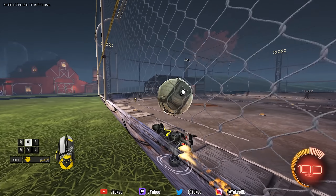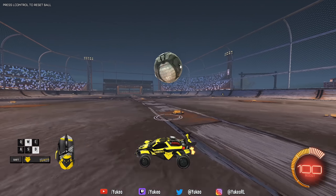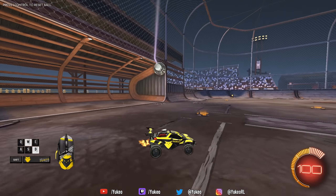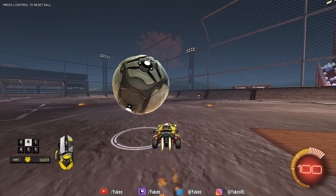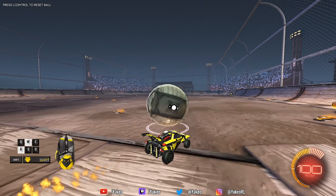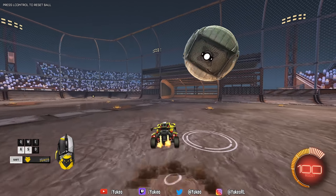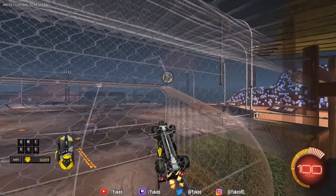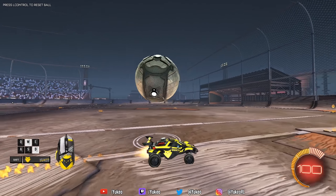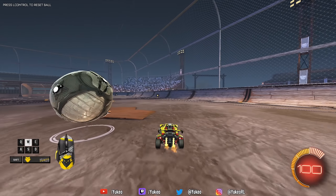Then once you're doing this, you can start dribbling with an angle and doing bounce dribbles. Keep the ball right, left, right, left, and just take a shot. So like more angle — you just always go from side to side, keeping it like that, and then you cut in and shoot, whatever you want to do. As long as you keep the ball bouncing, you should be good to go with an angle, and then you just take a shot in the end.